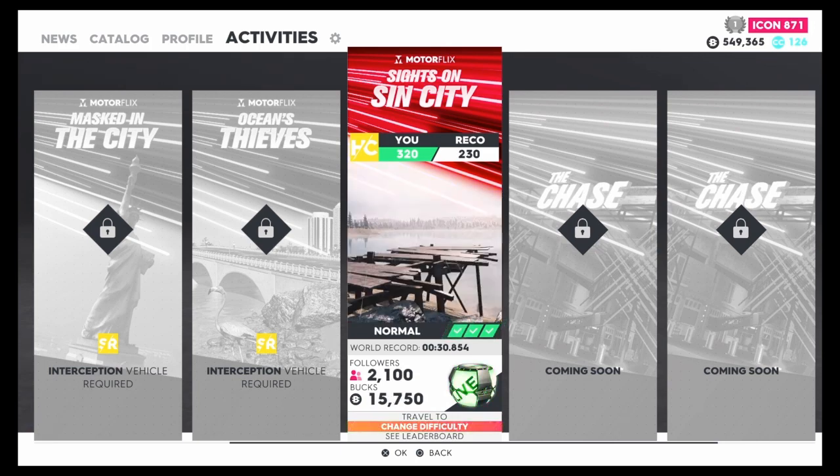Whether solo or with a crew, put all your icon points into money and do this race within a minute. At 20k per minute, in 10 minutes you've got 200k, and in one hour you're over 1.2 million. Compare that to the New York race which takes 30 to 40 minutes for about 400k — this method is double that rate. Just keep pressing Triangle to replay and keep making easy money.